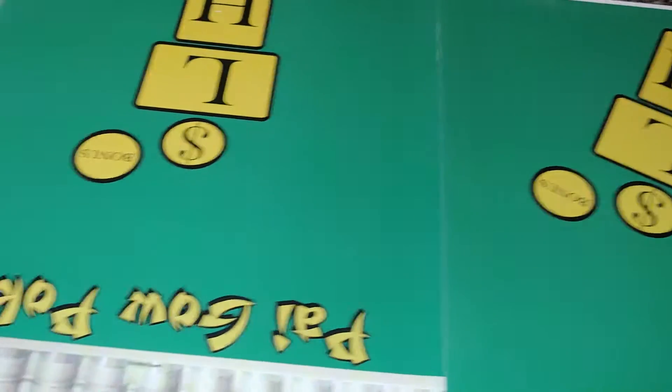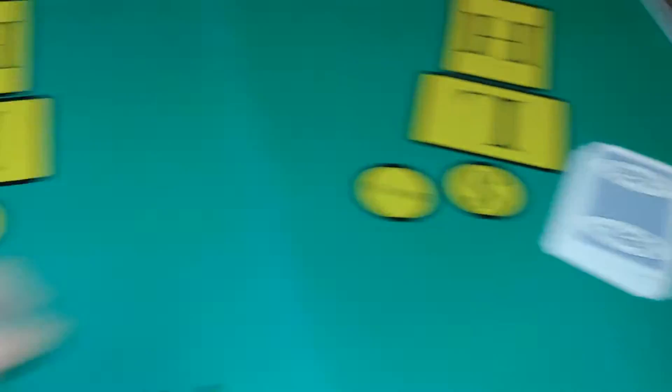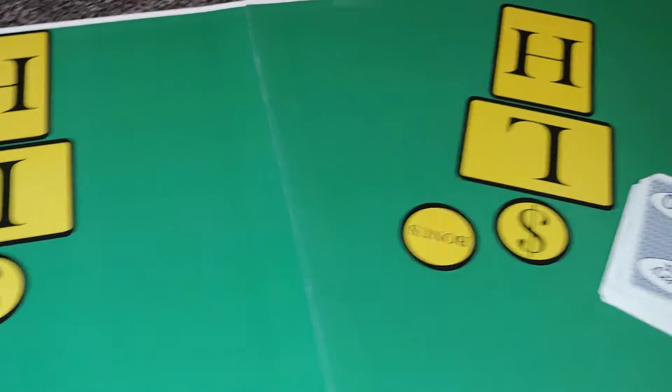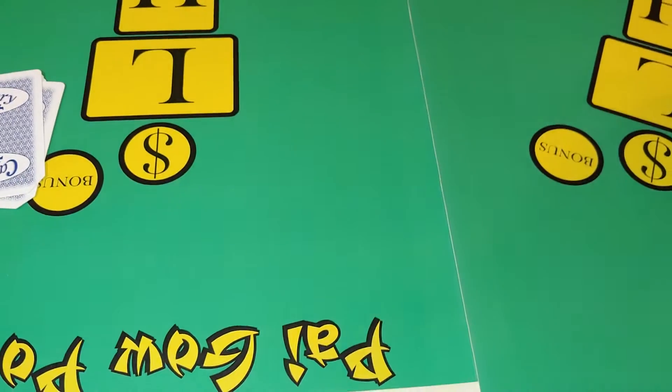I just want to show you some scenarios — what might happen. Everybody gets 7 cards. You make a bet, and when you win you're charged 5%. That's how it works. Everybody gets 7 cards and the dealer gets 7 cards.